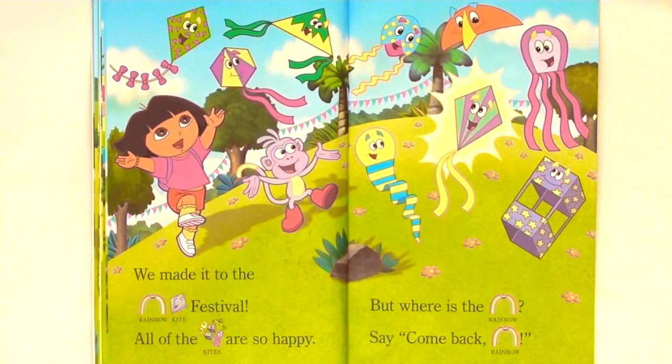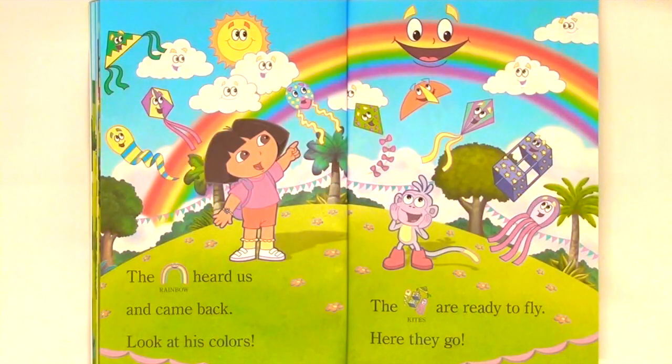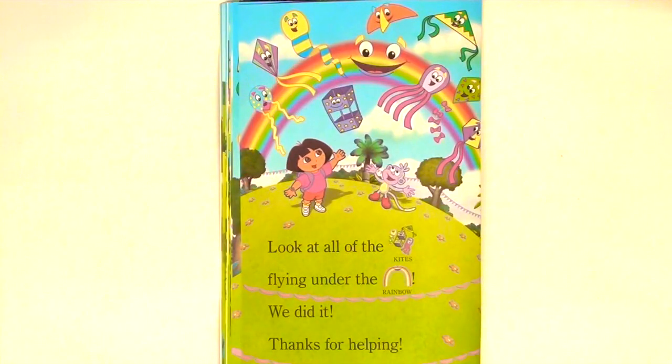We made it to the Rainbow Kite Festival. All of the kites are so happy. But where is the rainbow? Say, come back Rainbow. The rainbow heard us and came back. Look at his colors. The kites are ready to fly. Here they go. Look at all of the kites flying under the rainbow.